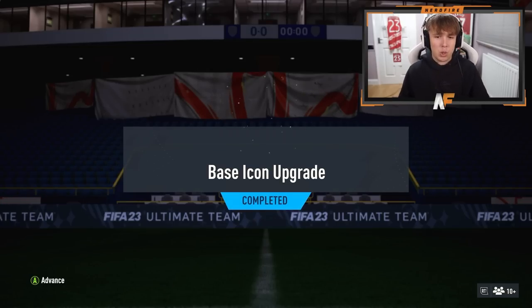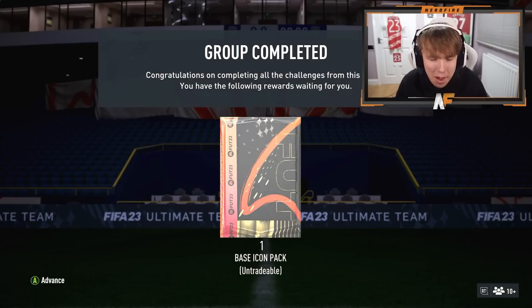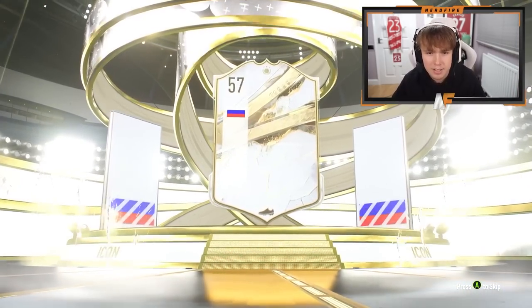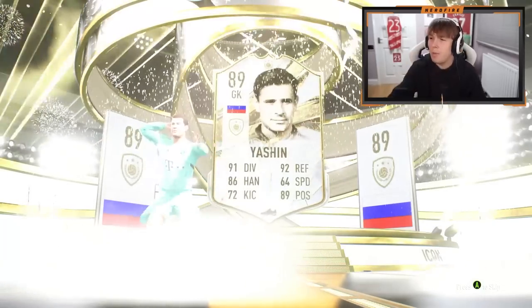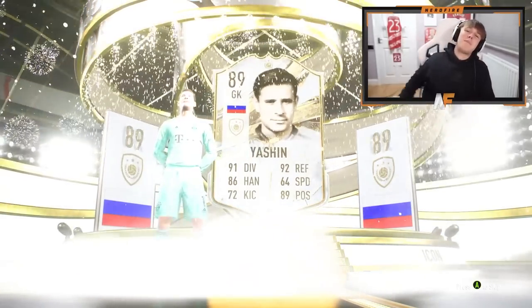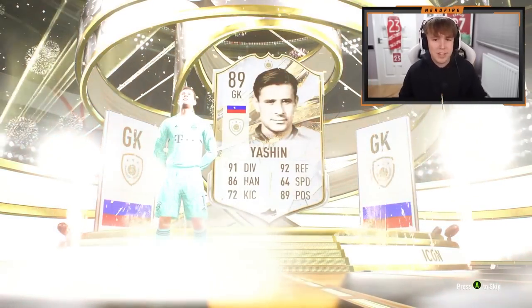That's not good — let's get on to the next one swiftly. I've completed the icon pack on the Road to Glory, going to straight up open it. Please give me some luck EA, I'm begging. Here goes nothing. Please Zinedine Zidane and I'll cry. Oh no — it's a keeper! That is not what I wanted. A keeper, of all things.